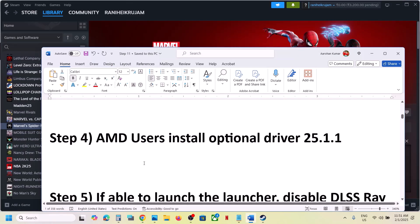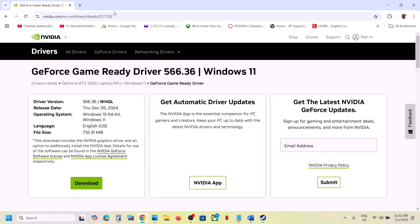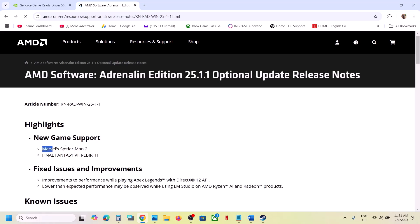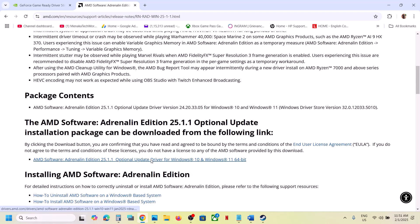This step is for AMD users: install the optional driver version 25.1.1. In Google search, type 'AMD optional driver 25.1.1' and go to the AMD website. You will see new game support including Marvel's Spider-Man 2. Scroll down to find the driver, click on it, run the exe file, install it, restart your computer, and then launch the game.